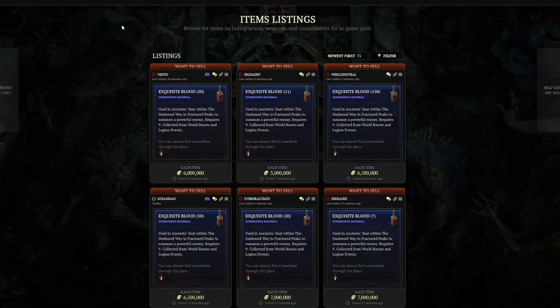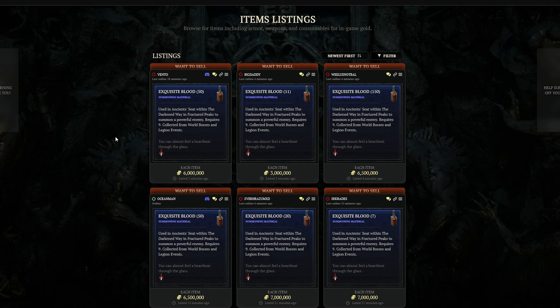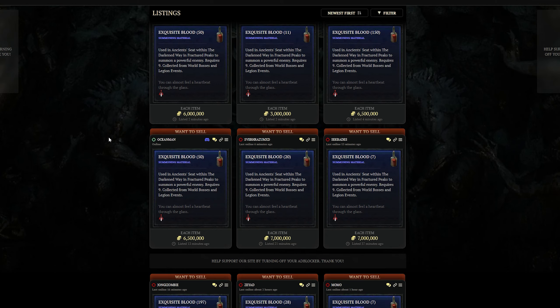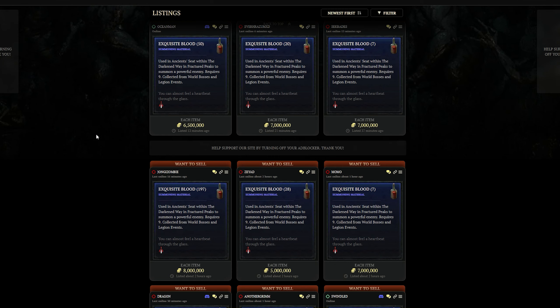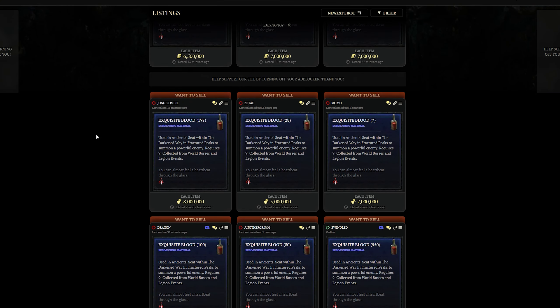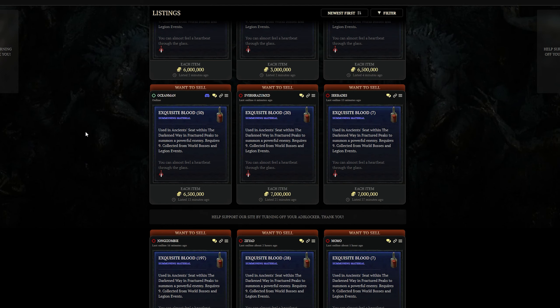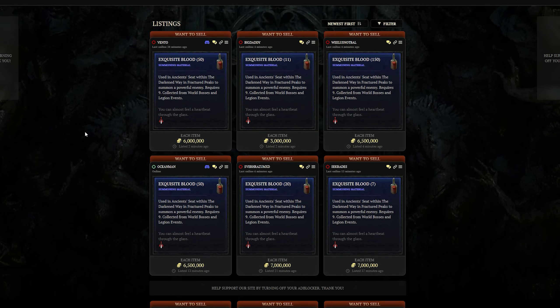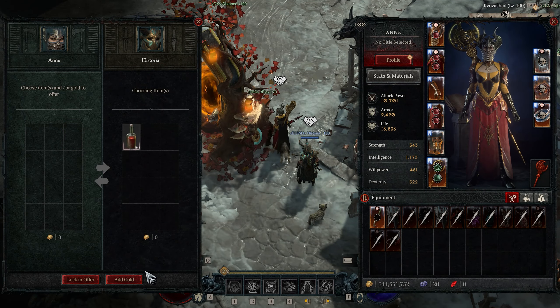Now for the method. All I did was look up the gold price of exquisite blood on a trading website called diablo.trade — I'm not sponsored by the way — thousands of Diablo players use that site since Blizzard doesn't have an in-game trading system. Anyway, I found out that one exquisite blood goes for between 5 to 8 million gold. Then I logged in-game and started advertising on trade chat that I wanted to buy a stack — so 50 items — of exquisite blood for 100 million gold. And I believe on my second post to trade chat, I got a guy who wanted to sell.